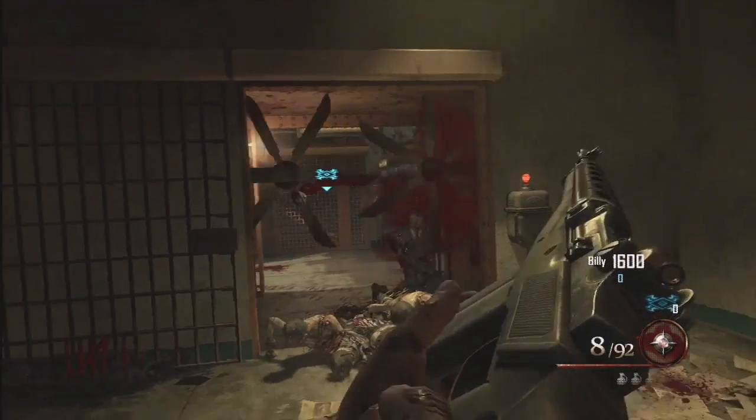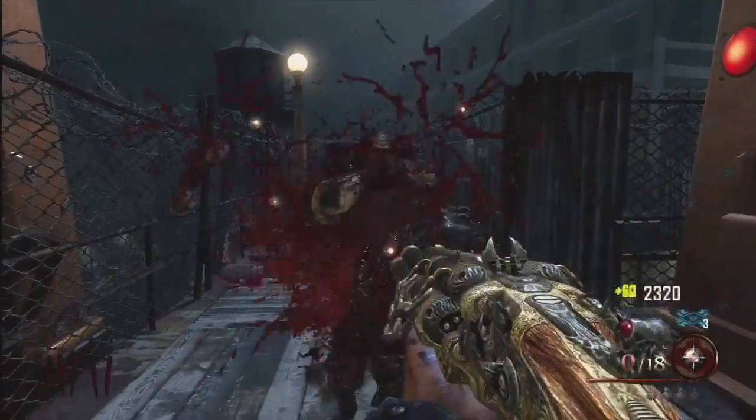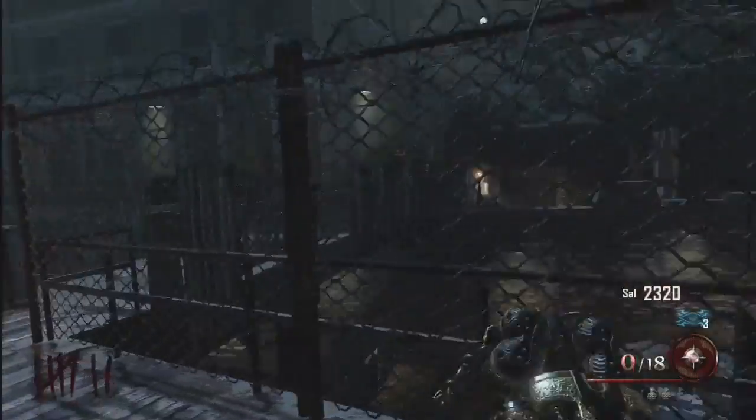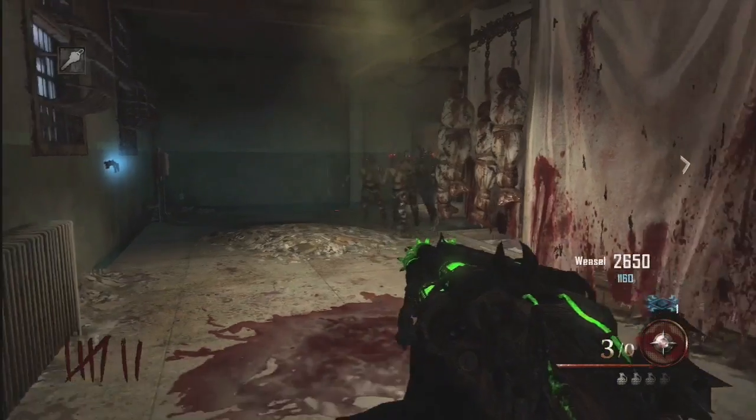Alcatraz has a Civil War kind of background before it turned into a penitentiary, and so we had this backstory — the idea that the Warden would have collected Civil War weapons. One of them is a Blundergat. It's a fictional weapon, but the idea of the combination between a blunderbuss and a gatling gun, and possibly it might be a way of upgrading it to a more fantastical weapon that the players may find.